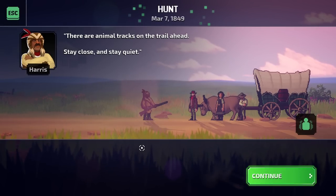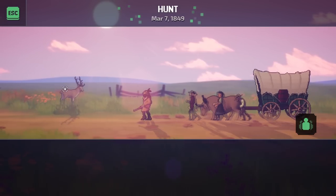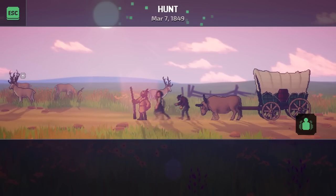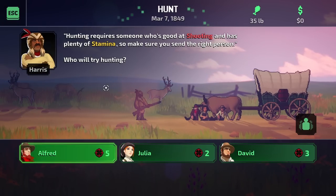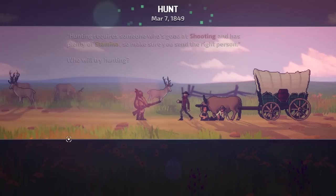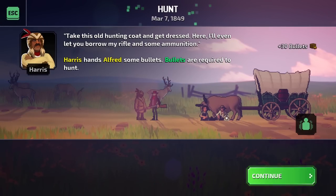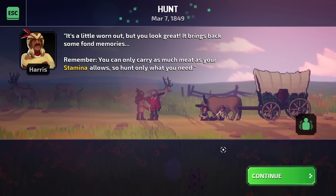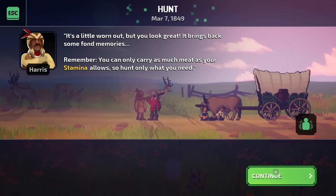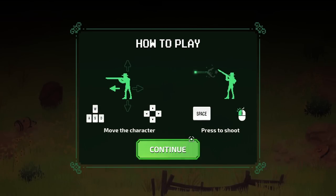There are animal tracks on the trail ahead — stay close and stay quiet. There better not be bears. Hunting requires someone who is good at shooting and has plenty of stamina, so make sure you send the right person. Alfred will probably be our best call here. Take this old hunting coat and get dressed — I'll even let you borrow my rifle and some ammunition. Bullets are required to hunt, and bait is also required for fishing. We can also equip traps in this game, both fishing traps and animal traps, so we can get extra meat or extra fish after hunting or fishing.